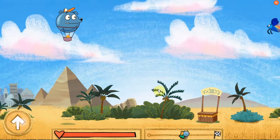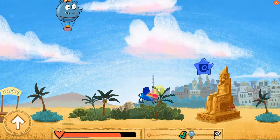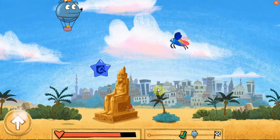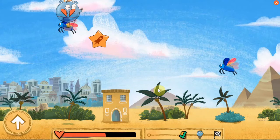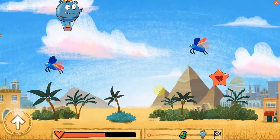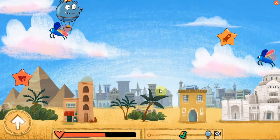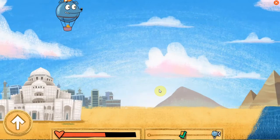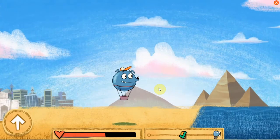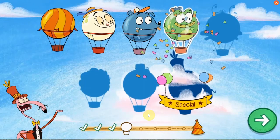Oh no! Your balloon — Welcome to Cairo, Egypt! The Great Pyramid at Giza is considered one of the seven wonders of the world! The Nile River runs through the city of Cairo. The Cairo Opera House is located on an island in the Nile River. Great job! You got the ticket from Egypt. You've unlocked Ambi!